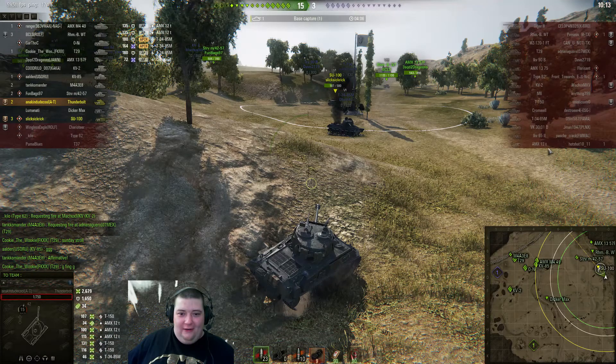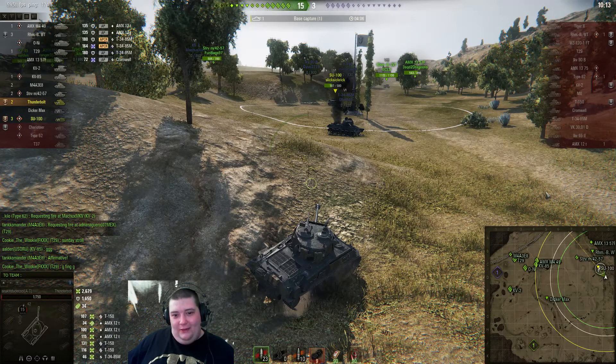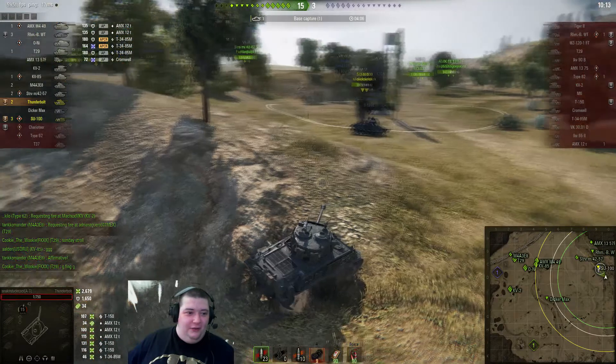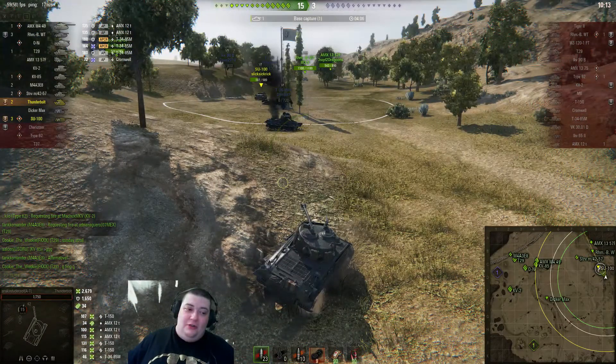Plus the Type 64 at the start, and he was shooting at the ELC AMX 1375 at the start. So he shot at all but one of the tier 6s. Oh wait — there's no Type 64 on the enemy team. That's a Type 62 that was shooting at him. That cranks it up a notch! We're going to jump over and see the battle results.